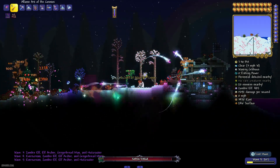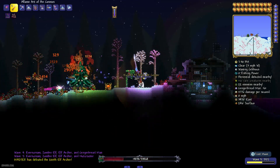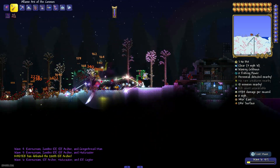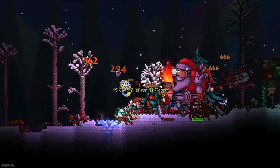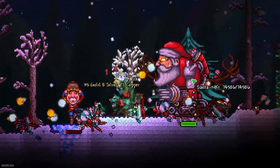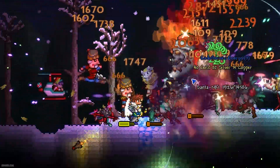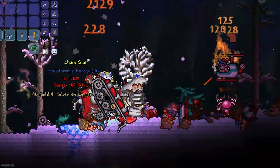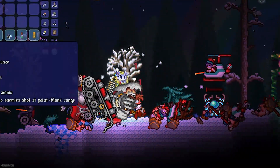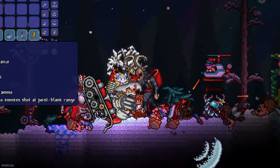The more creatures you kill, the more powerful creatures arrive. So at the beginning, if you kill weaker creatures, then more and more powerful creatures come, and so on. Now, pay attention to Santa Claus — see this guy. It is a mini boss, meaning sometimes you can defeat several Santas at one time. Pay attention to this drop: the Chain Gun, which drops from this Santa.